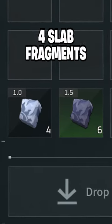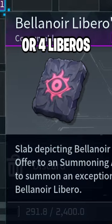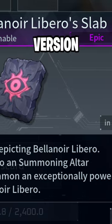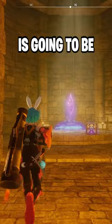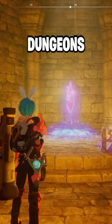Next, you need 4 slab fragments in order to craft 1 slab. You can either get 4 regular or 4 liberos that will summon an extreme version of the boss. The first set can be found in chests located in mid to endgame dungeons, while the other set is going to be more rare and only found in endgame dungeons.